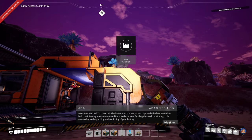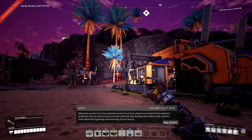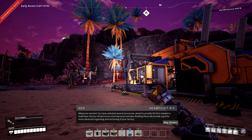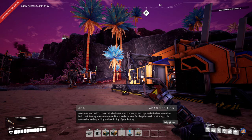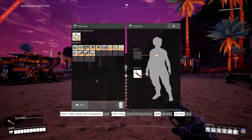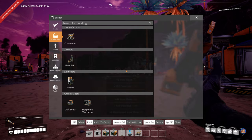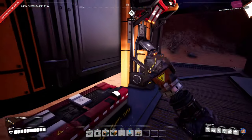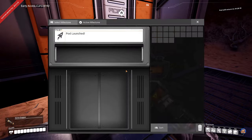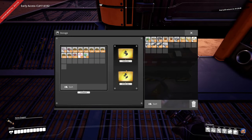You have unlocked several structures aimed to provide the first needed to build basic factory infrastructure and improved overview. Building these will provide a grid for more advanced organizing and sectioning of your factory. That makes me happy! Now the next thing we need — the port has been launched so we have to wait for it to return before we can see what we can do next.